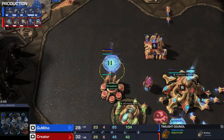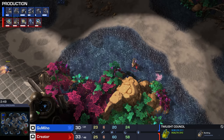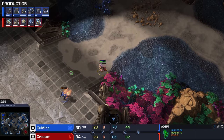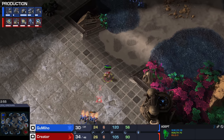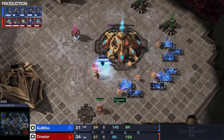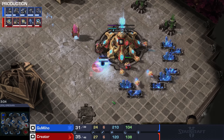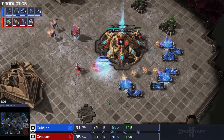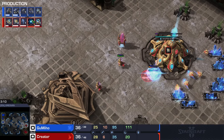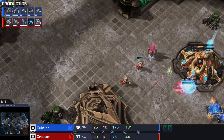Twilight Council opener right here from Creator, which is no surprise. This is the most popular build right now in this matchup, together with the Stargate opener. It depends how many gateways Creator wants to make — a lot of Protoss players are fans of three gateways, some make four, which is usually a lot more aggressive, really trying to get into the opponent's base and deal damage. It's going to be that blink upgrade first.